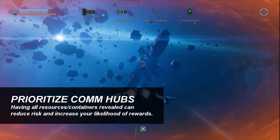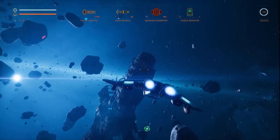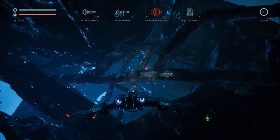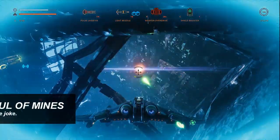Whenever you see comm hubs, you go there as quickly as possible. There are two ways to enter locations like this — there's actually a way to sneak in, and you just have to be mindful of that.